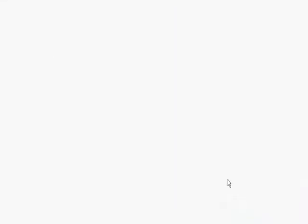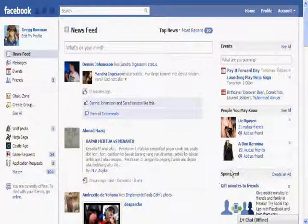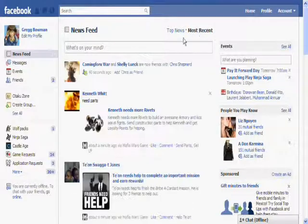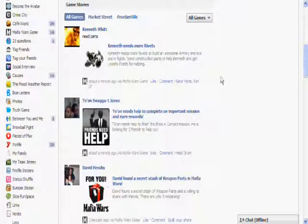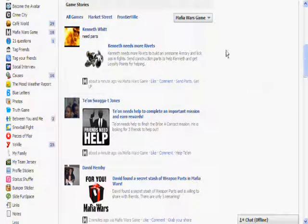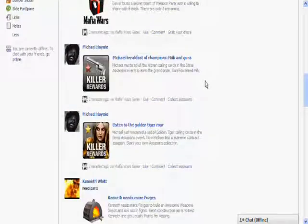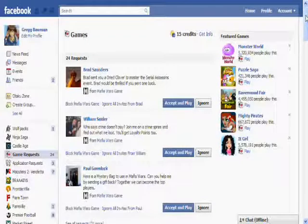I'm running on slow internet, so excuse me. Go back up to the top of the page. Go to most recents and, bam, there's all my Mafia Wars stuff. I'm going to click on game requests, come back down, and there you go — Mafia Wars games. There's all back there again, every bit of it.